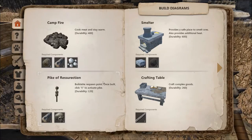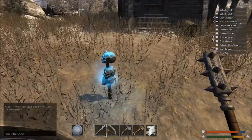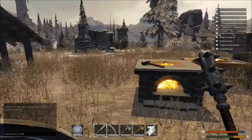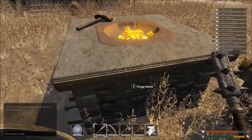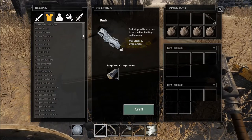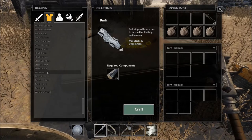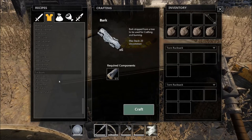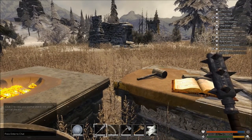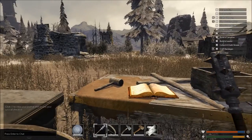I put down a pike of resurrection — you just press E to activate it so when you die you can resurrect back here. It glows a pretty blue, I think — I'm kind of color blind. I also put down a forge to make armor. The plan for today is tin shield, tin helmet, tin gauntlets, tin cuirass, and tin boots. To do that I had to run around and find coal deposits, which can be harder to find than a lot of other stuff.